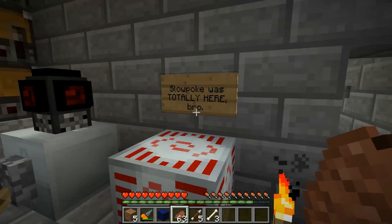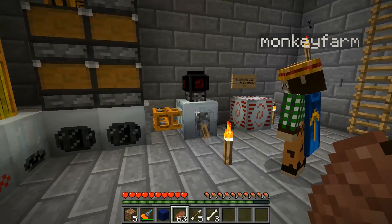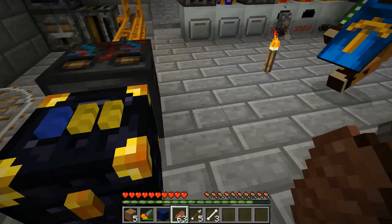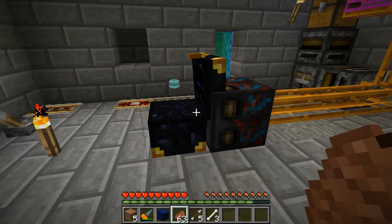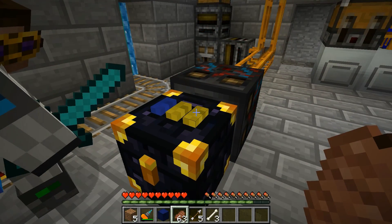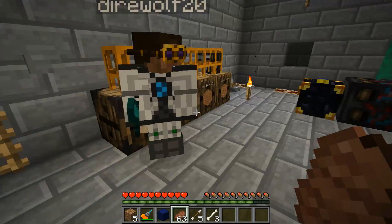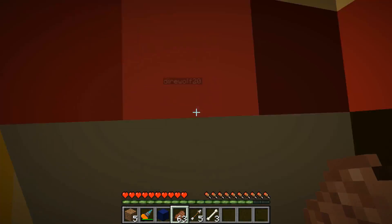Slowpoke will be on probably either later this episode or next episode. This here is a mass fabricator - it makes UU matter. Have you seen ender chests? This mod existed before ender chests were added to vanilla. There are three color tabs on top and you can right click each one with a dye. Every chest on the same color frequency shares the same inventory - they didn't want to introduce the full functionality of that into the actual game.